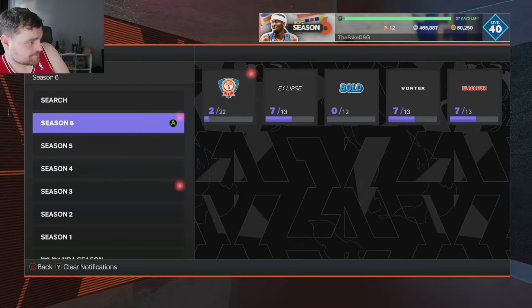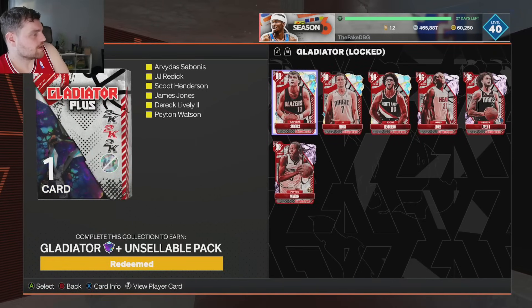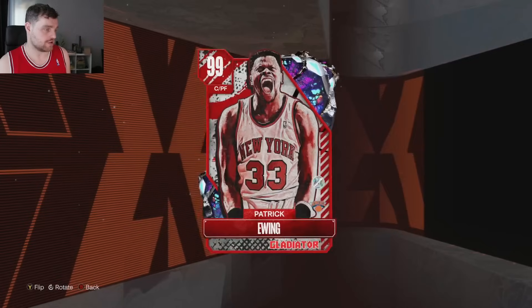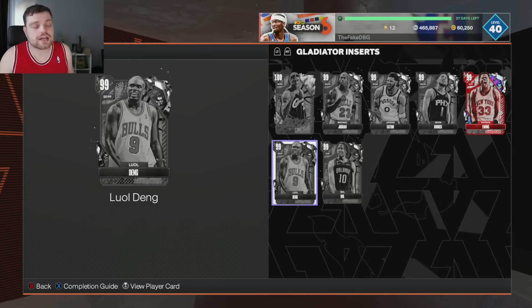Now we're looking at the Dark Matters. You can see the Galaxy Opal Plus pack — this is not equal chance, cannot stress this enough. I basically tweeted out: if you locked in a Dark Matter, who did you get? Someone trolled and said LeBron. It genuinely seems that Tatum, Booker, Ewing, and Luol Deng are what you're going to get — one of those four. I have so far seen no Michael Jordans, one Bobul, and no LeBron James.